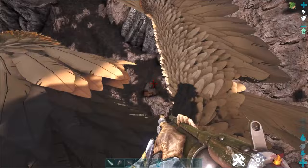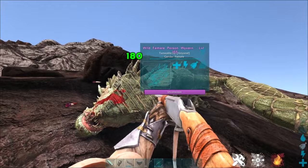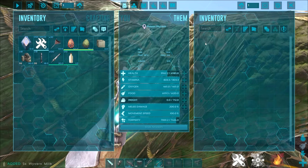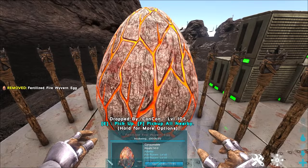Wyvern babies need milk, so you need a harpoon launcher with net projectile ammunition — just net the wyvern. For 60 seconds they'll be netted on the ground, so make sure you immediately get off and start knocking them out, or build a trap around them to keep them enclosed if you can't knock them out within 60 seconds. Once they're unconscious, you can go into the female's inventory and take wyvern milk.